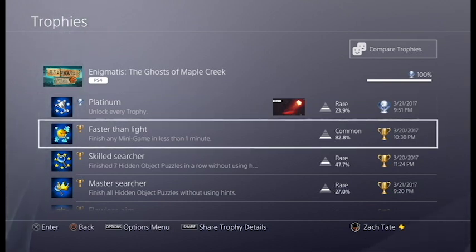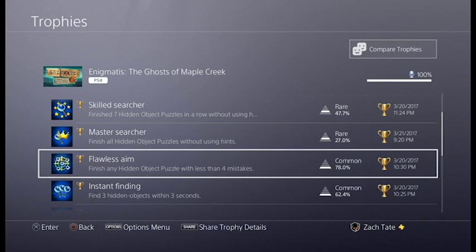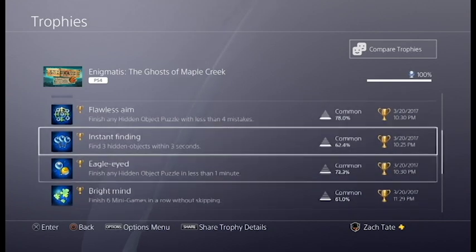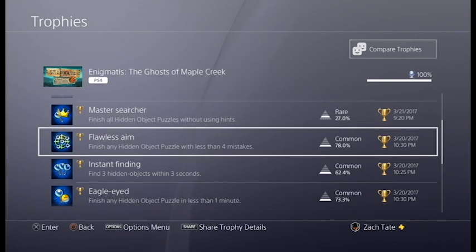You do have a few annoying trophies. You have to complete the entire game on the expert difficulty without using any hints or skipping anything. Those aren't really the problem — it's mostly just these two trophies and this trophy. So these three trophies all together are probably the worst. You have to finish a hidden object puzzle in less than four mistakes, which is really annoying because these puzzles can be quite aggravating at times, since there's only like nine objects and they're completely random each time.